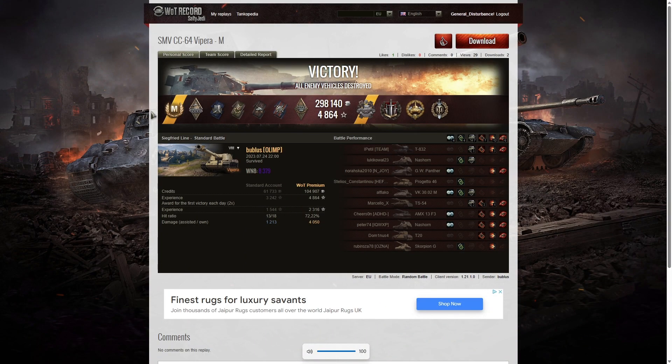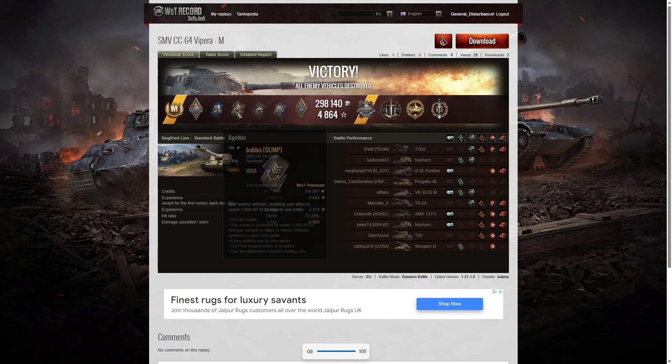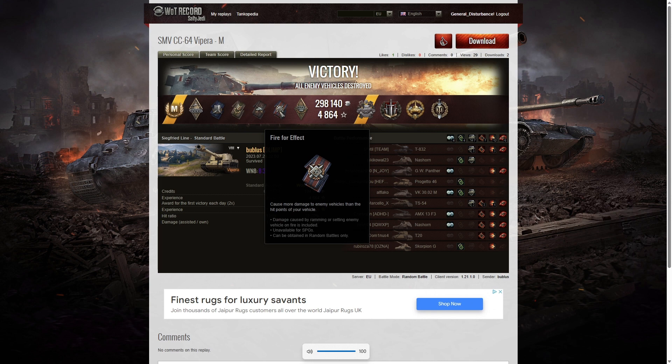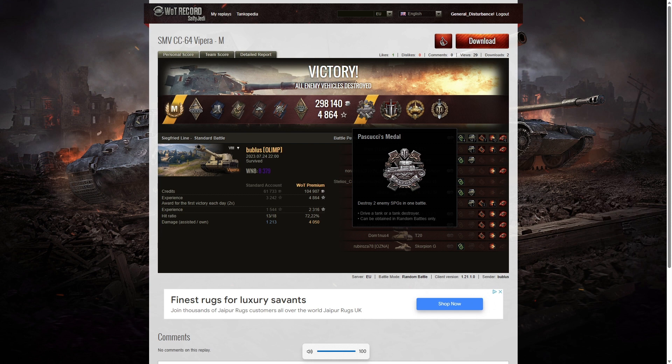At the end of the game, he platooned with one of the teammates, so there's a Brothers in Arms involved. He got an Ace Tanker in the Vipera — very well done. He also got a Demolition Expert for blowing up one of the enemy tanks — the TS-54 popped its top with one round in. He got a Shellproof for blocking more damage than the hit points of his own vehicle, a Spotter badge for spotting at least a thousand hit points of damage, and a Duelist for taking down two tanks that damaged him. Plus a Fire Effect for doing more damage than his own vehicle's hit points, and a Bruiser medal for at least five critical hits — he actually got seven.